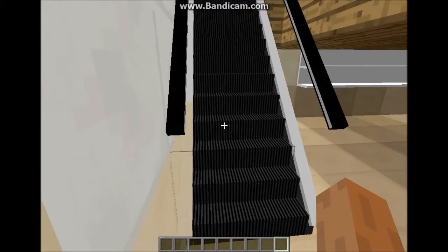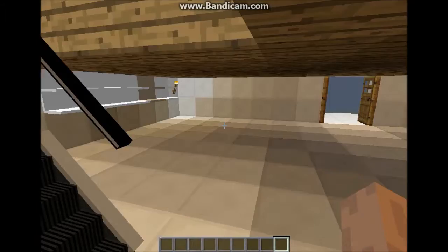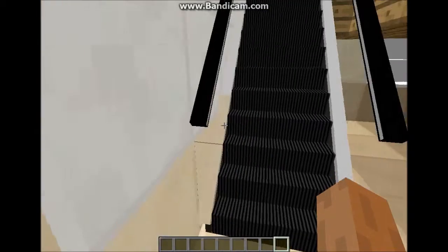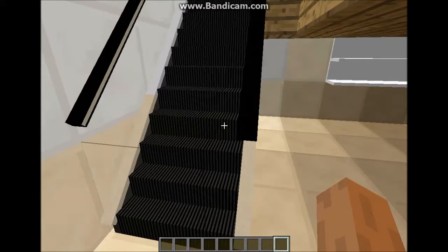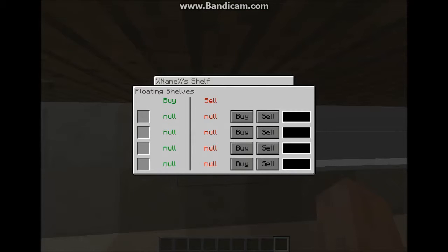Before I go upstairs I want to show you this. This is part of the ATM mod - it's escalators. They aren't working unless you have to power them with redstone, I'm not sure. I use them as stairs instead of actual stairs. And these are also floating shelves - they're like trading units.